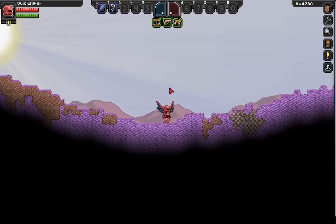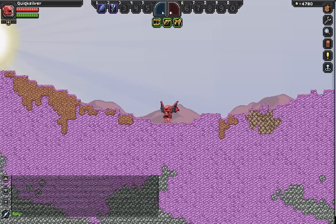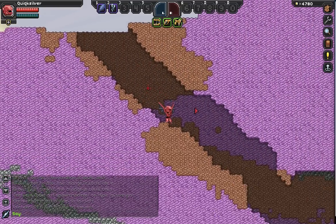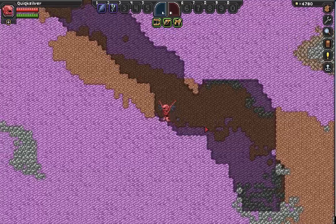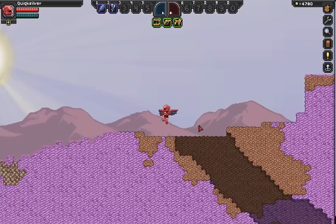So we'll start off with slash fulbright — all this does is remove the lighting engine. As you can see, you can go down to the ground and there's no lighting, so it doesn't get any darker. Really useful. Also, whenever you do a command, if you hit P, it just toggles that same command, so you can turn off fulbright the same way.